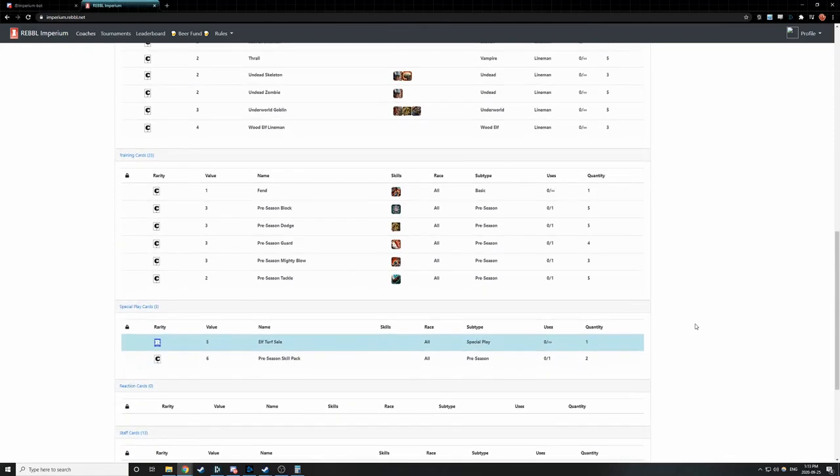If we scroll down to the training cards, there are a few cards tagged with preseason as a subtype. These are little bonuses you get at the very start of a season to help you build more competitive decks initially. We can see that we have five preseason block cards — block, dodge, guard, mighty blow, tackle. These are new for Season 4, aiming to give people a boost early in the season when they don't have many cards yet. They are one use only, but they can give you a great start in your first few tournaments. You could give five players block, or give two and save three for later use.